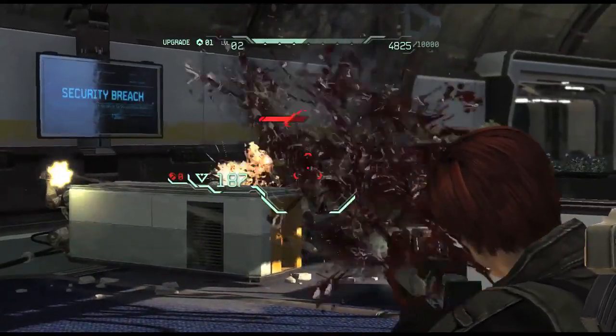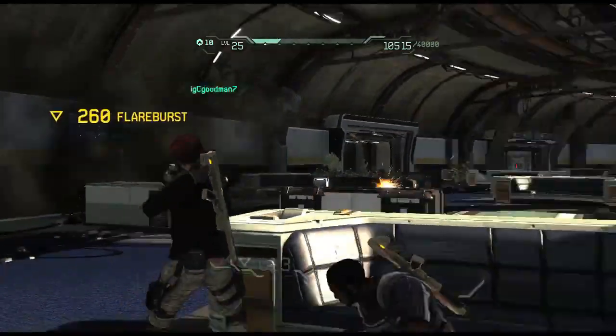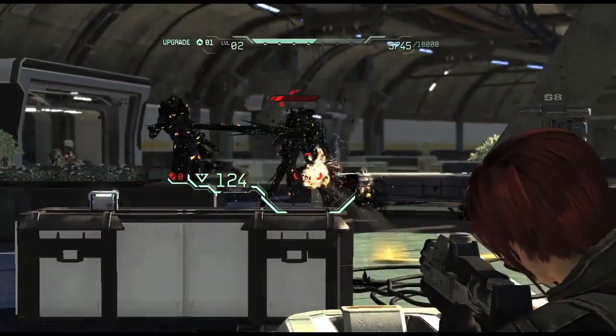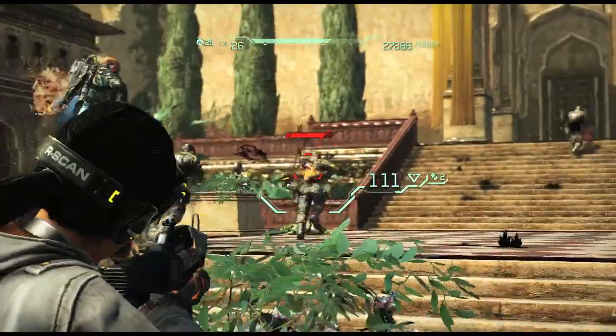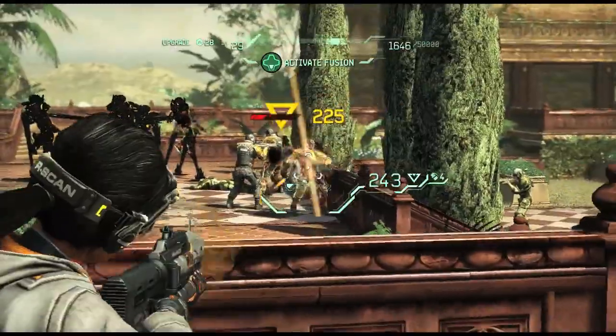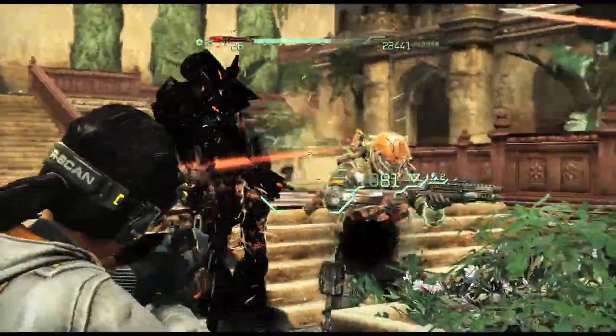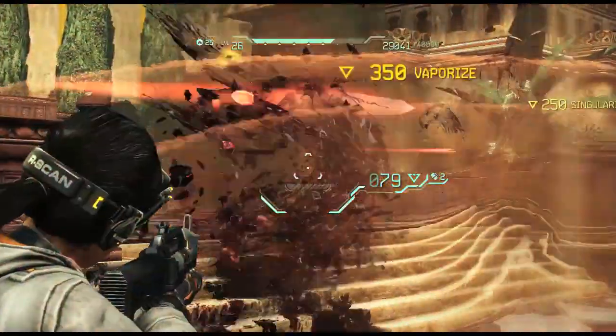Izzy crystallizes a bunch of enemies. Jacob fires the arc shot into those enemies and triggers a flare burst. This gives both Izzy and Jacob lots of points, but we can take it a step farther. Izzy crystallizes a bunch of enemies with her shatter gun, Nya triggers a chain of black holes which then shatters the crystallized enemies. What this does is creates the vaporized bonus for both Izzy and Nya.